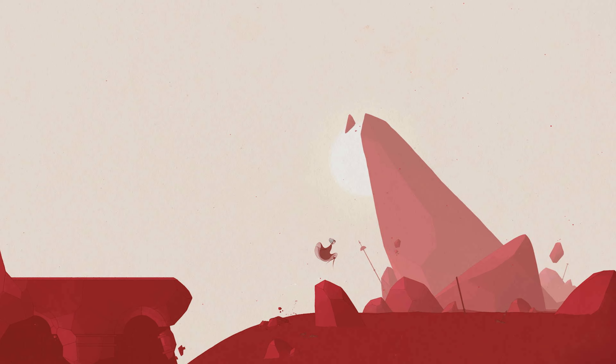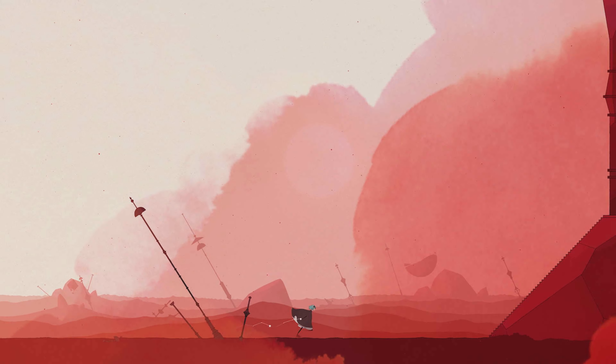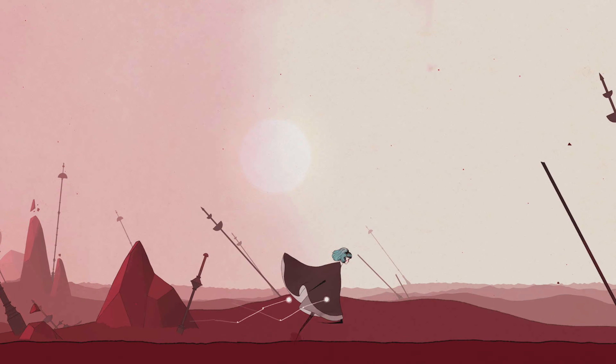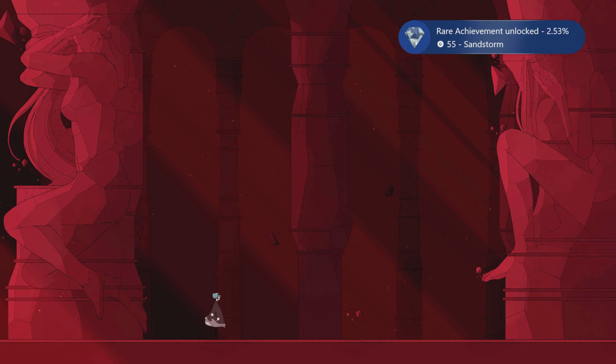Go right. You don't have to hide from the storm anymore because you can transform into the stone block when you hear or see the wind and the storm won't affect you. Moreover, you can even move. Continue right, passing the point where you got the block ability and transform into the stone block again to avoid the storm. This time, it is actually required to move in stone block form. If you were not affected at all by the storm, the Sandstorm achievement will pop while you enter the structure.